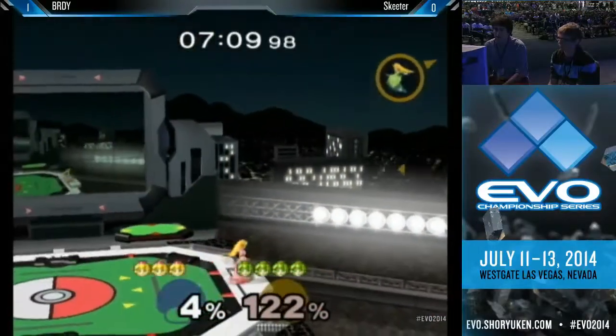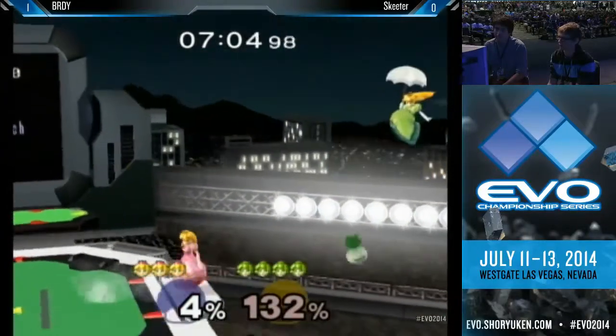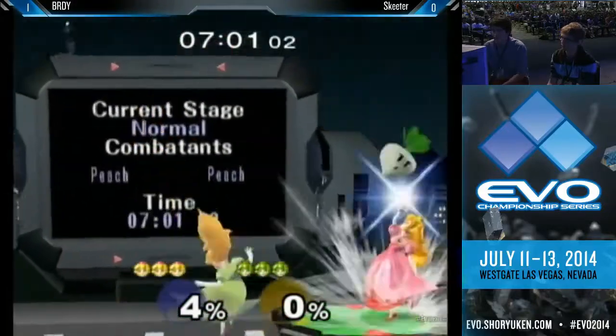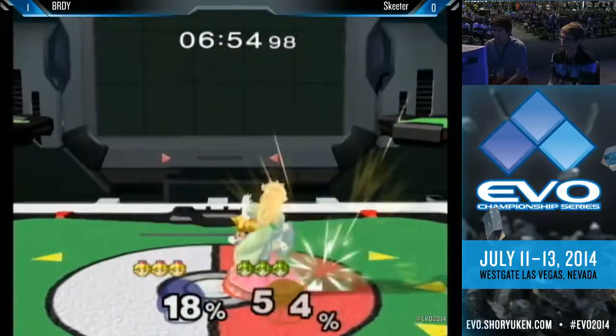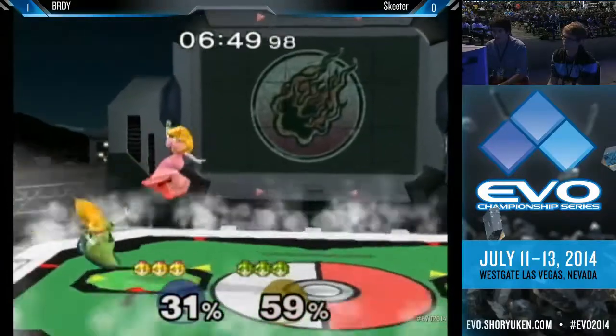Look at that — immediately Brady starting with a quick neutral-B shield, one of Peach's best get-off-of-me moves when Peach is blocking, especially if your opponent's going to have a lot of lag after an approach. In that case I think it's after a full cancel aerial, which probably was not the most difficult time to do it, but it worked anyway. The patience being exhibited by Skeeter.